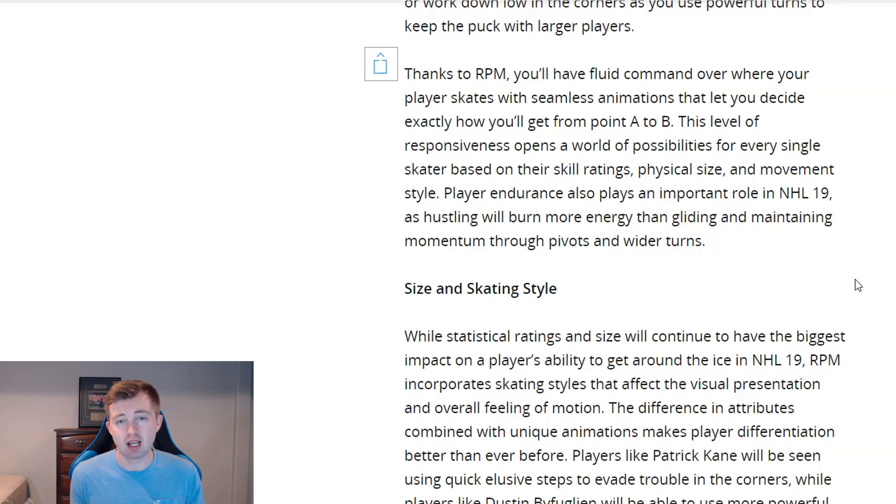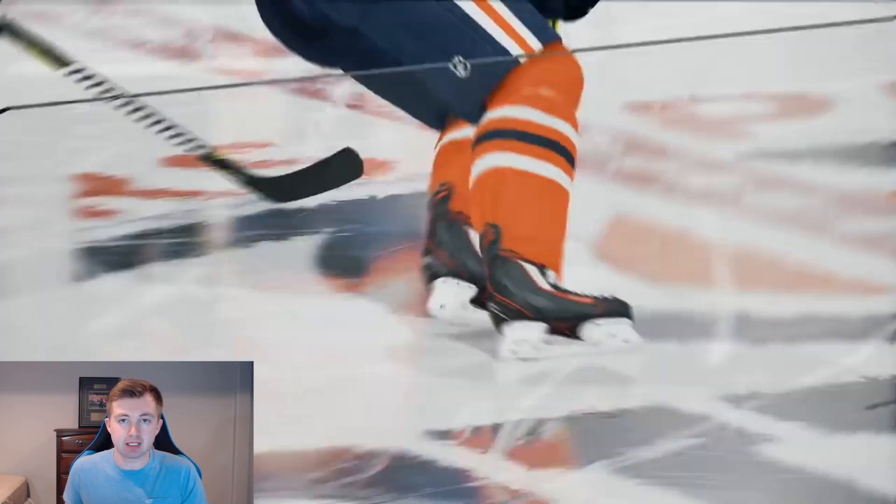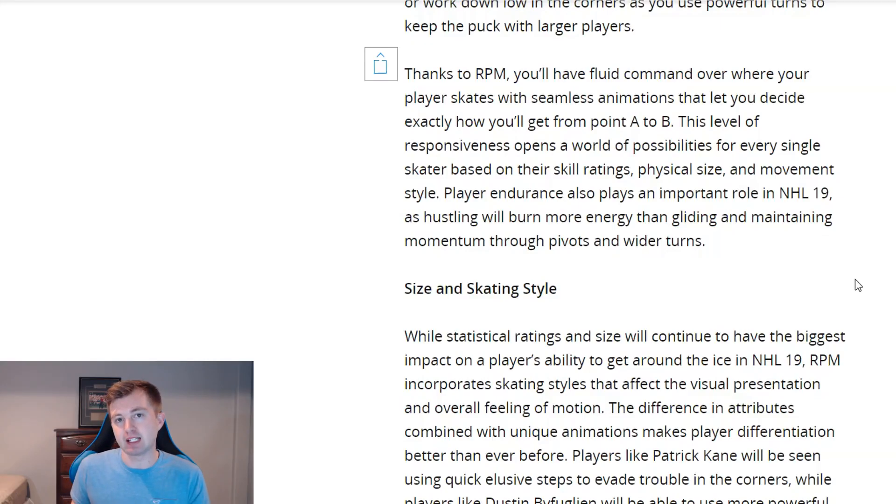Just like in previous games, if you're using the hustle button — also known as speed burst — it'll be burning more energy. But you now have options to glide through the neutral zone and have a much more natural feel. Also, if you build up speed with your acceleration, you can actually maintain that speed without even using the hustle button. In previous games, if you're not holding the speed burst, you're just way too slow. In this game, the natural speed is that much faster that even without the speed burst, you can keep up with the pace of play. Speed burst is only for special occasions — getting on a breakaway, chasing a loose puck, things like that.